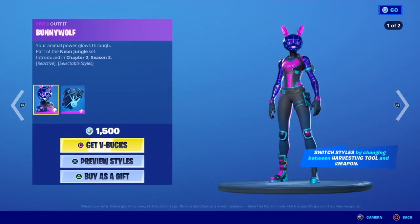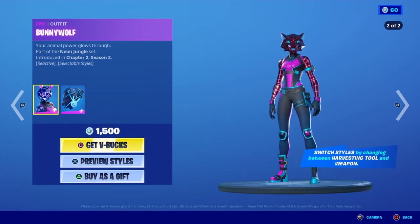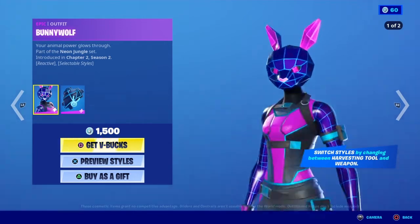Moving on, we have Bunny Wolf — 'Your animal power glows through.' This skin is part of the Neon Jungle set and was introduced in Chapter 2 Season 2. It is reactive, so you switch styles by changing between your harvesting tool and weapon — basically when you pull out your pickaxe it's the bunny style, then you pull out the weapon and it changes.